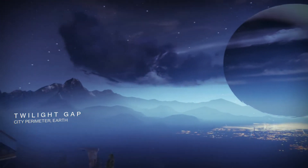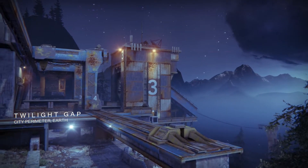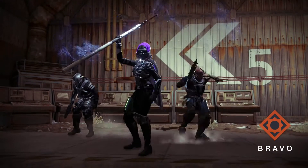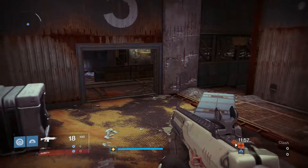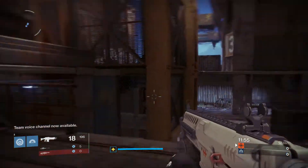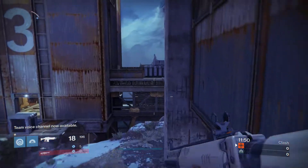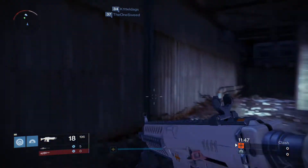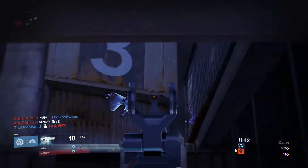Alright, Twilight Gap - this map's pretty good for generally everything. It's got distance, it's got close range combat encounters. Let's give it a go. There I am right at the front, Bravo team manning it. Stick together team. This is Clash, so there's no objective to draw the enemy into and have them stand on.